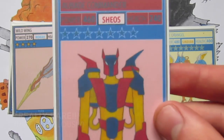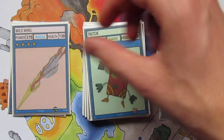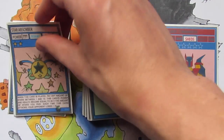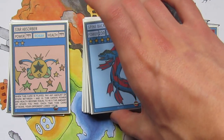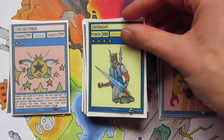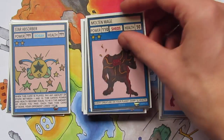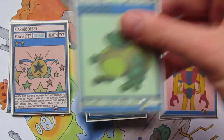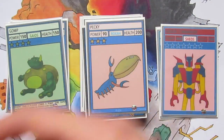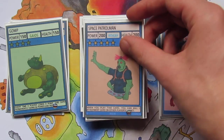Orbeid Commander is the second ridiculously rare from the set — another really powerful creature with 460 power and 240 health. Tiki Tok. Star Absorber, another rare with a really interesting ability. Spineback Serpent, one of the most powerful commons in the set. Then Divine Knight and Demon Knight. Molten Mage. Catapunk. Pecky. Gomp who's another rare. Halix. Space Patrolman, another powerful common card.